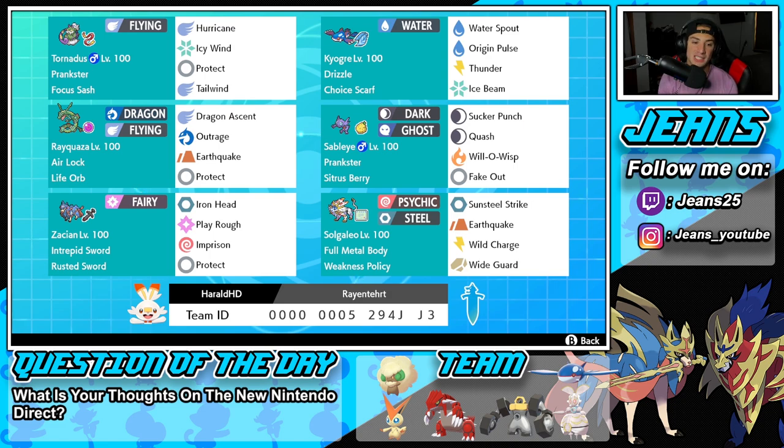Bottom left corner is going to be Zacian, but not just any Zacian - it is an Imprisoned Zacian, which is really cool. I've never used an Imprisoned Zacian before, but I'm guessing it's for going up against other Zacians - you can Imprison them, then they can't really do anything. It's got Intrepid Sword, Rusted Sword, and then Iron Head plus Imprison and Protect for its moveset.